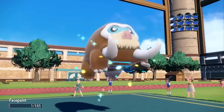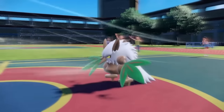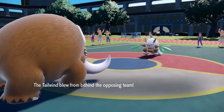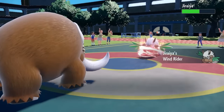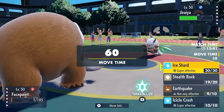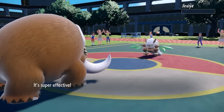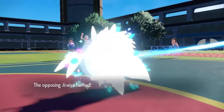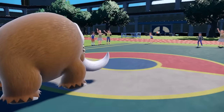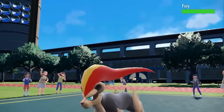I come in not afraid, hanging on by a thread at 1 HP, and they do actually go for that Tailwind. The reason why we don't care about that is because I have priority in the form of Ice Shard with the Mamoswine, and on the amount of chip damage we've gotten on the Shiftry, it looks like an easy kill. I come in safely, go for that Ice Shard, and it does knock out the Shiftry - though he was flying around on his kite with boosted attack, very scary, but we take care of it.